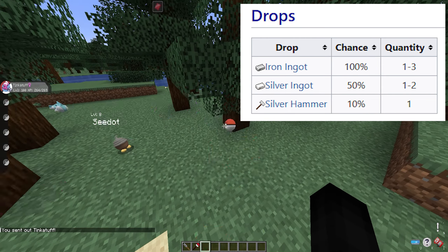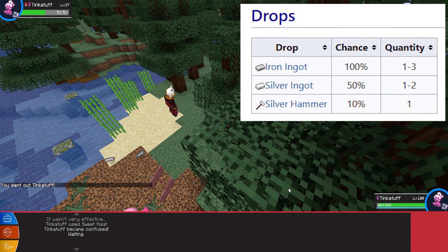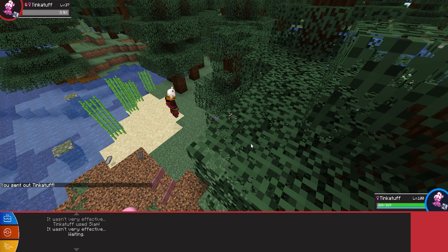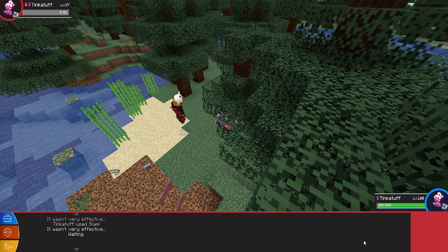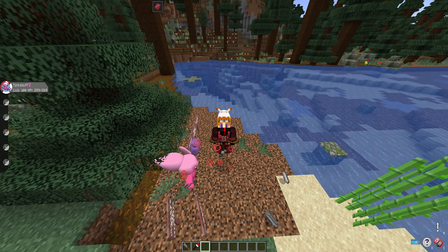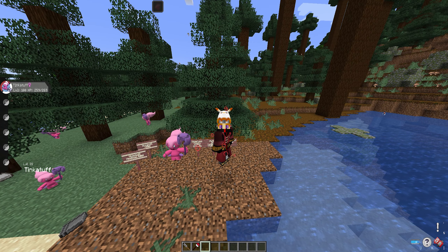I think it's just adorable that you can actually get the hammer as a drop — it's a little added detail that I enjoy. Either way, that's all you need to know about how to get Tinkatuff in your Pixelmon world. If this guide was helpful, consider liking the video and subscribing. Let me know in the comments who you're currently hunting for in your Pixelmon world.